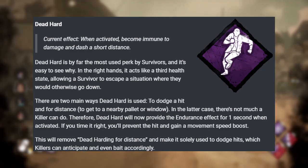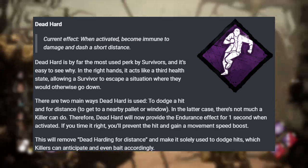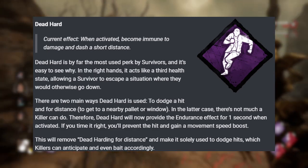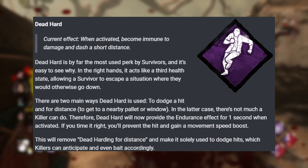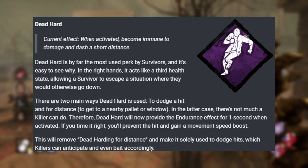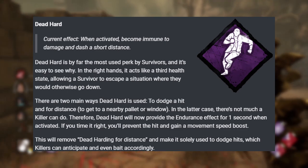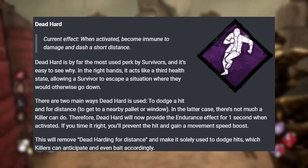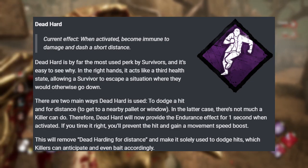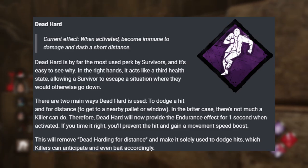The way Dead Hard is going to work now is once you activate it, for one second you'll have endurance after being hit. So you've got to make sure you time it just right. If you get hit and activate it, you'll get the normal sprint burst that you normally were getting. Technically, you still don't go down, but you now have an endurance bar that you have to mend later if the killer decides to stop chasing you. So it still works the same, but it doesn't feel as bad for the killer. Yes, it is a nerf, and I'm fine with that.